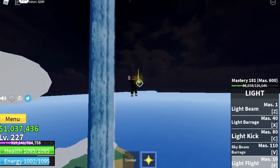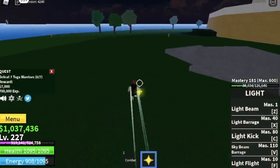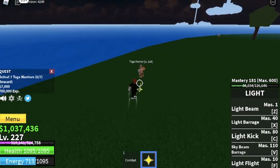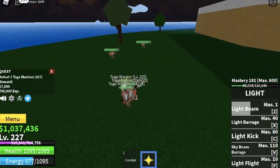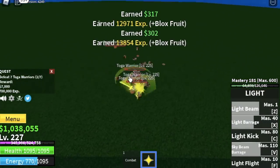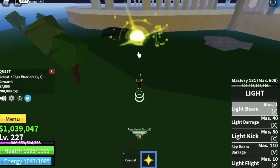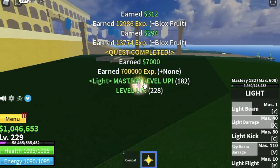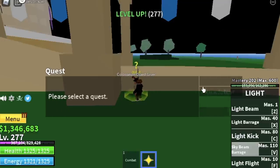Do this until you reach level 227, then go to the coliseum and defeat the toga warriors. Level 227 is when you can activate the logia effect there, so you can lure five to finish in two sets — I prefer luring five for more XP. When you reach level 275 you can start defeating the gladiators.